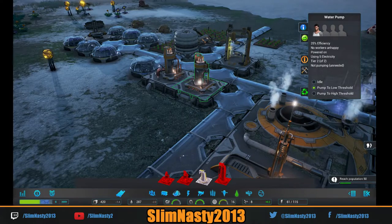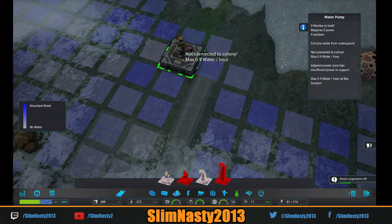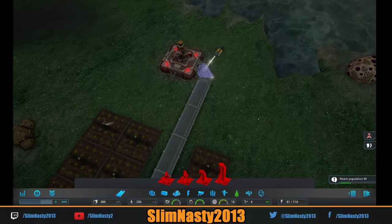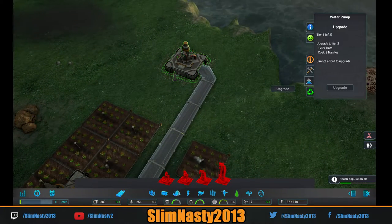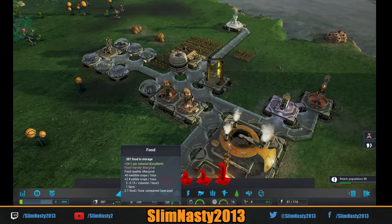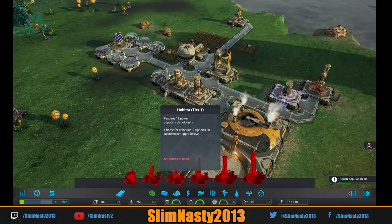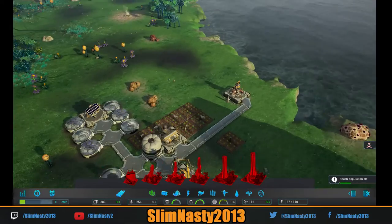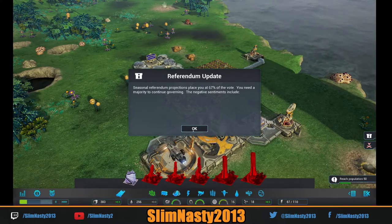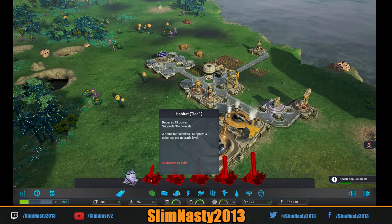We're probably going to need another water thing — let's see if we can put it somewhere good. It's time for a referendum election. Referendums are basically to vote you in. We'll see if we can upgrade that one as well. I've got it on super fast forward. We're making no water, we're making a little bit of food now because we're through the winter. We need to basically get some housing down — we need 32 nanites so we're just going to leave it on full whack.